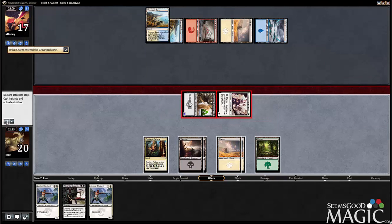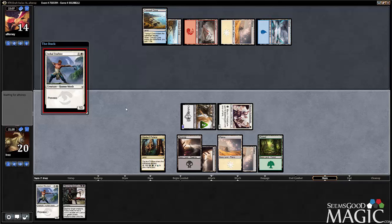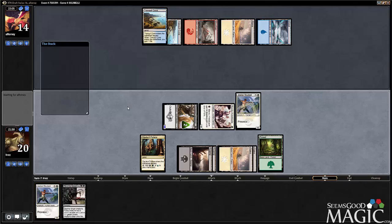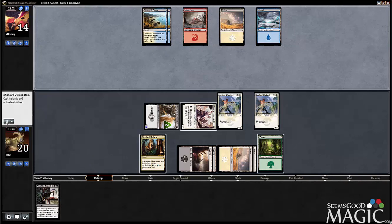Bash in for three, play double Student and pass, and then we can even Rite of the Serpent his next guy to bash in more if we want — but let's see if we even have to. It's more likely we just drop the Fortress and go to town.